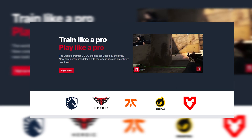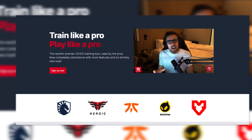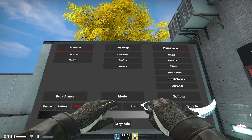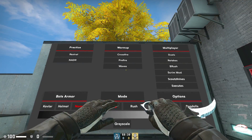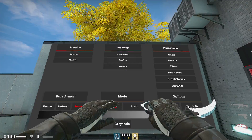Refrag is a powerful tool that specializes in training, practice, learning, and warmup in various different modes in a server you have control over. The best training mods all in one place. Within the server you can change the modes to whatever you like such as scrims, nadar, prefire, and so on.